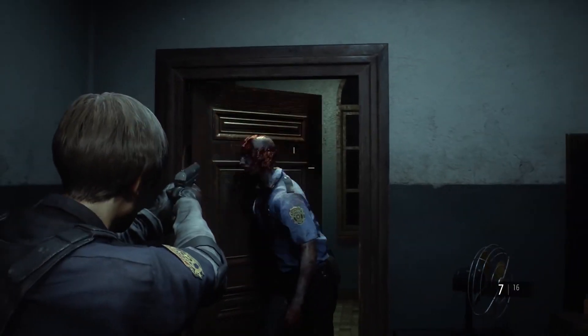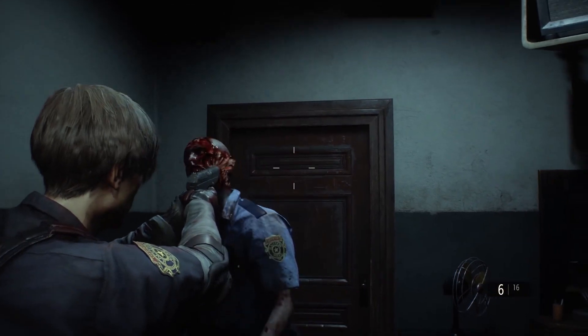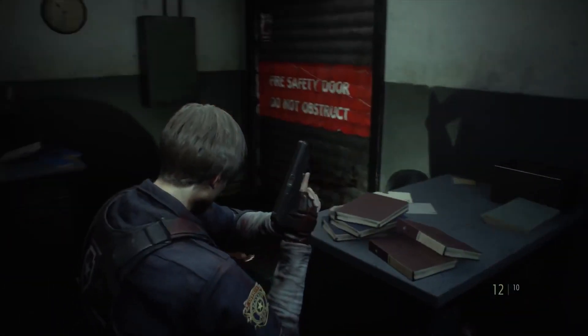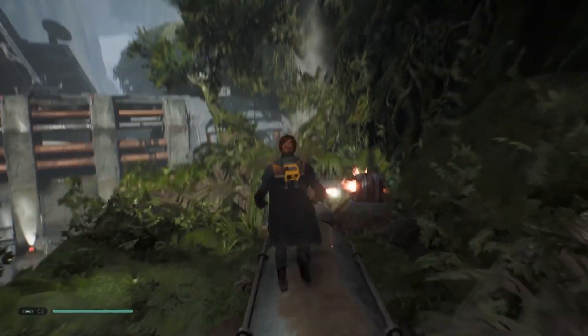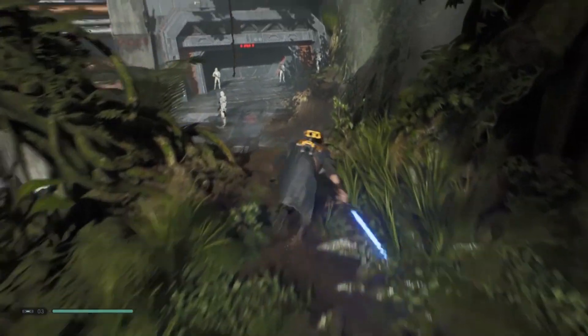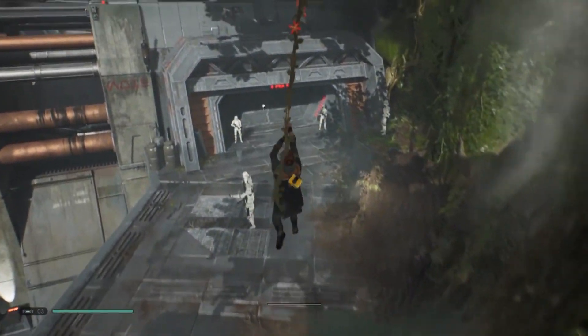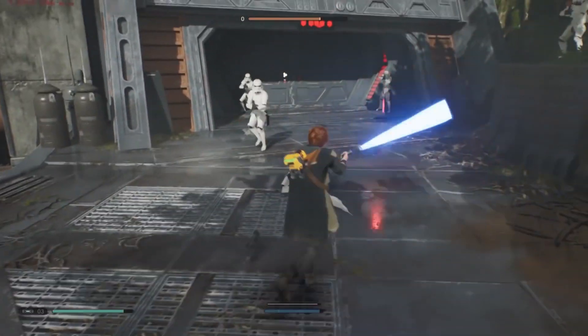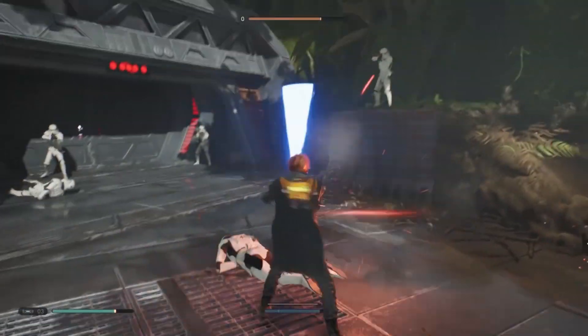Third-person games I've played include Shadow of the Tomb Raider and the Resident Evil 2 remake. Both have near-perfect Geometry 3D and using Vorpex really enhanced the games for me. I also recently played through Jedi: Fallen Order, which supports Geometry 3D although there were some lighting glitches. I ended up playing through the entire game with Z-Buffer, and the game looked and played great on high settings at 1440p resolution.